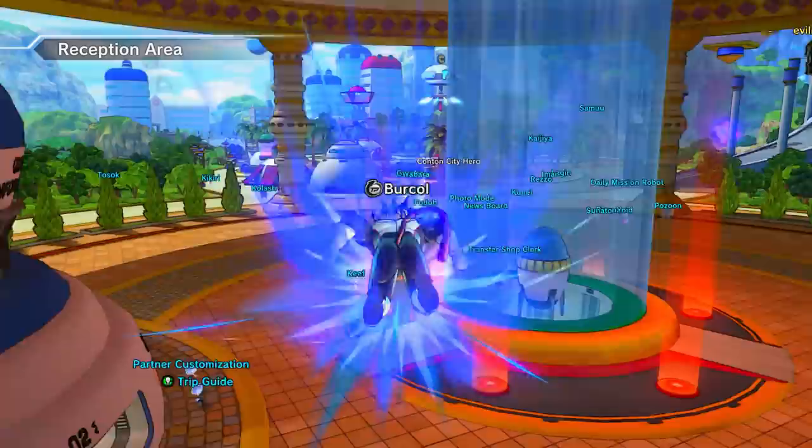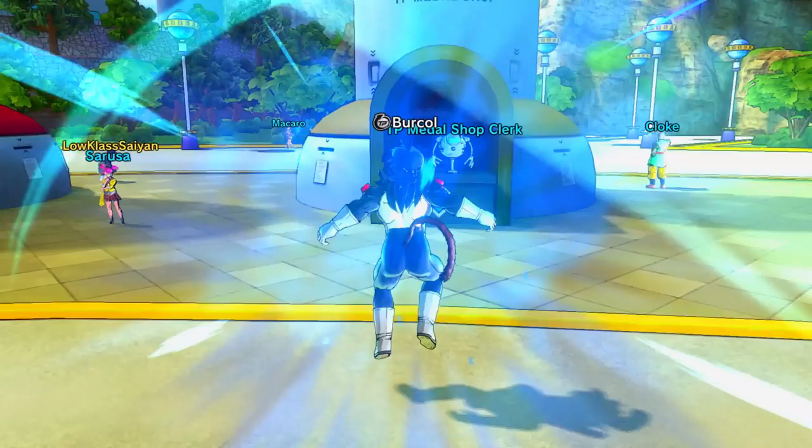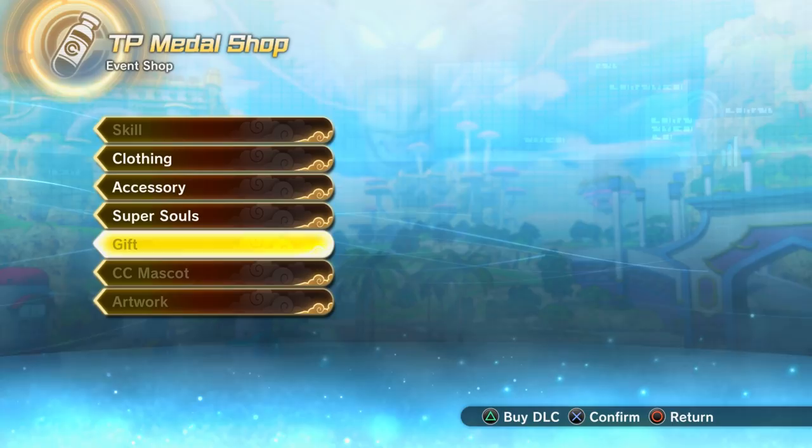The 'Realm of Gods Gold Cup' is a very easy and fast expert mission to do, but the drop rate for demon realm crystals is exceptionally low compared to Expert Mission 18, where I think it's around 30 percent. There's also a second way to get demon realm crystals if you've got spare TP medals.